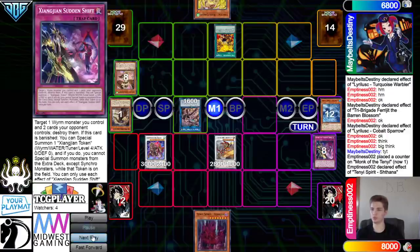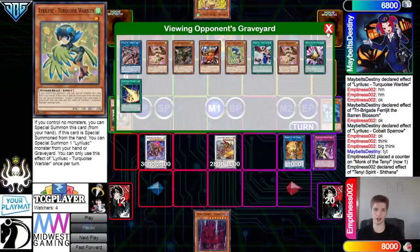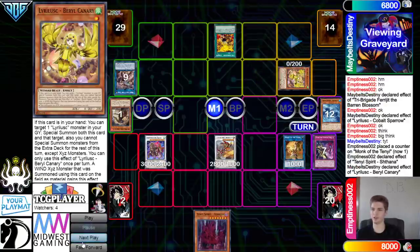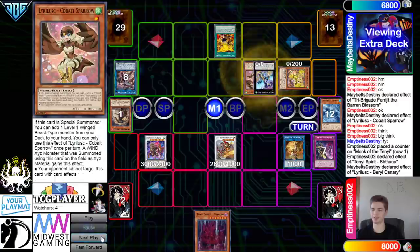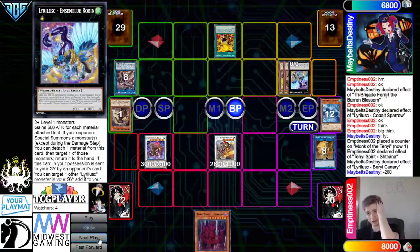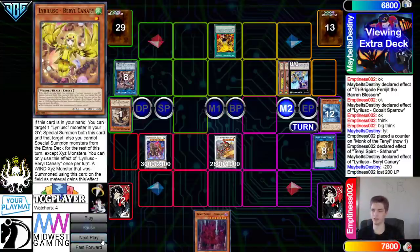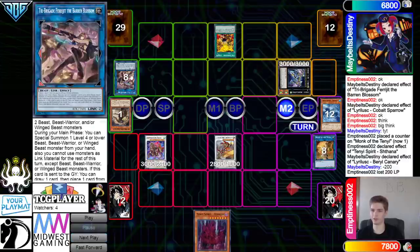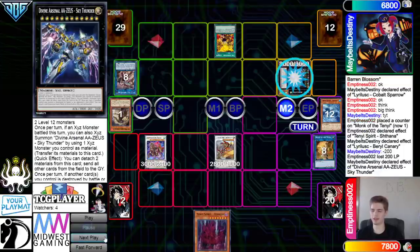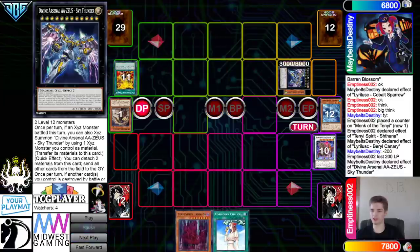They activate Sudden Shift, pop the Monk — but then they just forgot Nervo effect! That's crazy — they forgot Nervo, unfortunate. They overlay those and this is at 12 because it gains another 200 from the Berry. Nervo would have been so good. Unfortunately Zeus effect wipe, and then they draw Chalice.